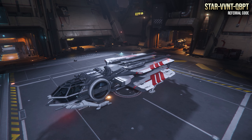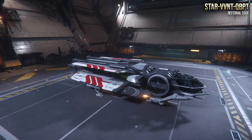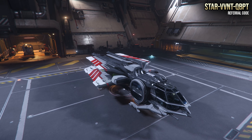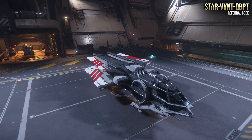Welcome back for another Star Citizen video. In this video we're going to be going over the Aurora MR. This is a light fighter class ship — it is part of a starter pack or game package, one of the lower, cheaper tiers, and it's kind of paired parallel to the Mustang Alpha.